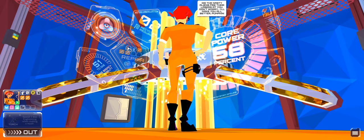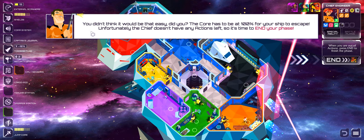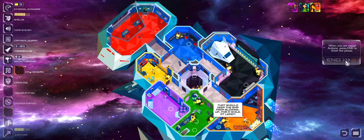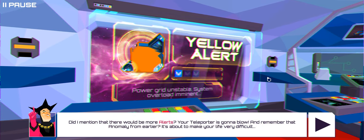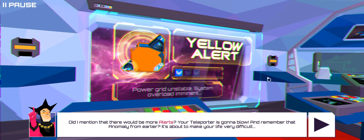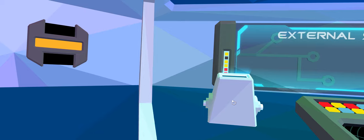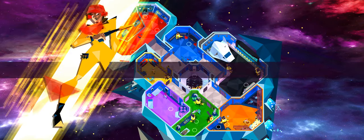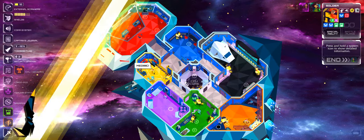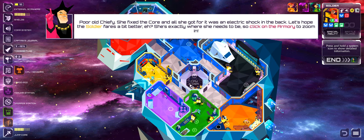The narrator reacts: 'Did the nasty aliens fire their lasers at you? Don't worry — you didn't think it would be that easy, did you? The core has to be at 100% for your ship to escape.' That should keep the ship from blowing up — this is really awesome. I wonder if this has online multiplayer or is it only local? 'There will be more alerts, your teleporter is gonna blow, and remember that anomaly from earlier — it's about to make your life very difficult.' That's totally from Firefly. You can definitely see how this translates from a board game. Chiefy fixed the core and all she got was an electric shock in the back.